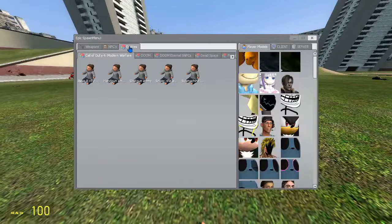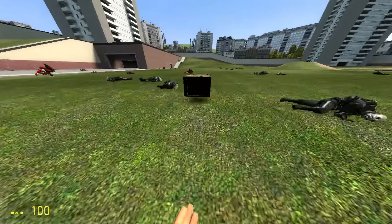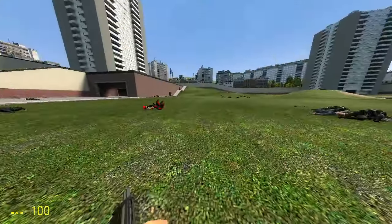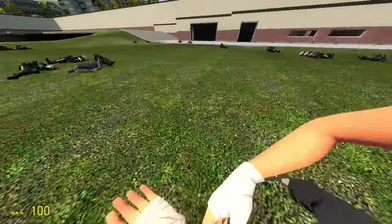Let me just get ammo. Bam, bam, bam - it comes in this crate. There we go, now I have ammo. It doesn't tell you how much you have, so I guess you go off what you picked up. Yeah, look - I have SMG now. This is really cool, I wanted to make a video about it because I got recommended a video about it.